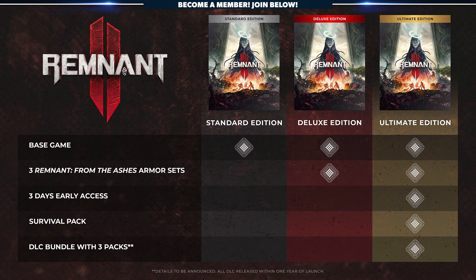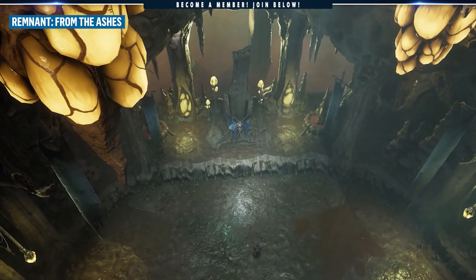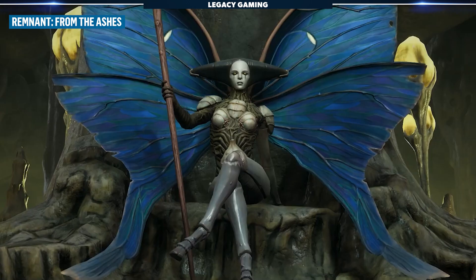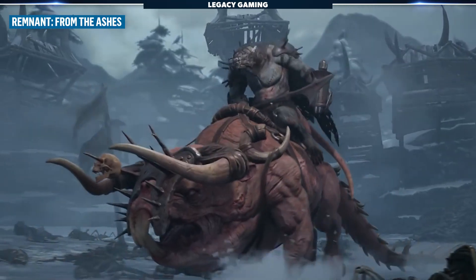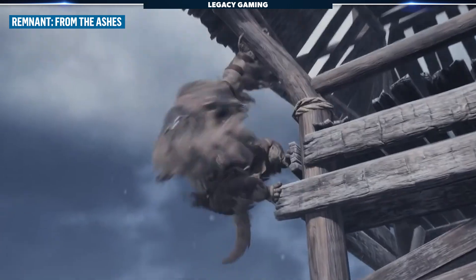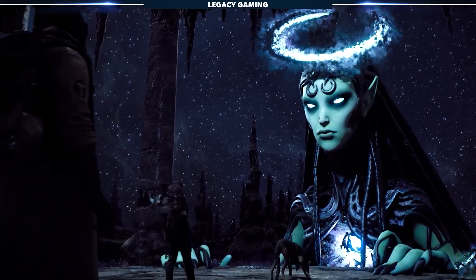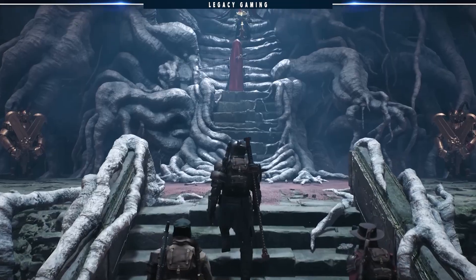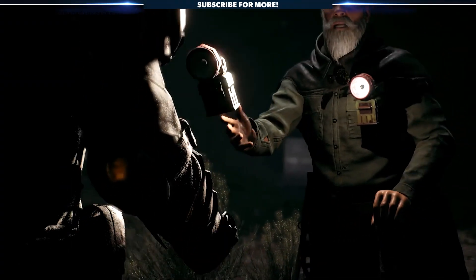If you plan on springing for the Ultimate Edition, the real notable inclusion is the three DLC packs that come with the purchase. If you played any of Remnant from the Ashes, you might remember The Swamps of Corsus or Subject 2923, which were both well-received expansions of the base game. With three such DLC packs on the table, it's safe to say there is a clear plan post-launch.